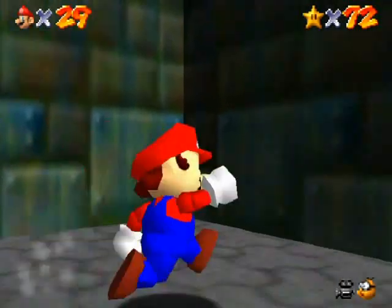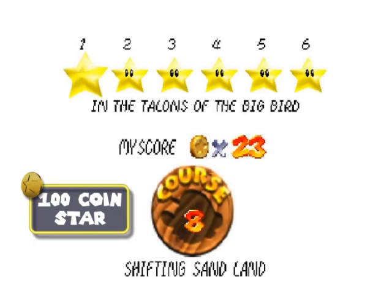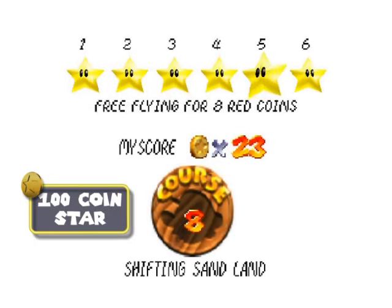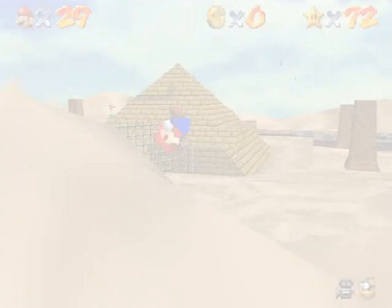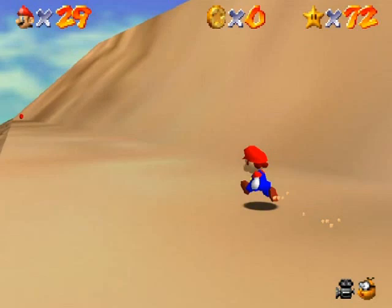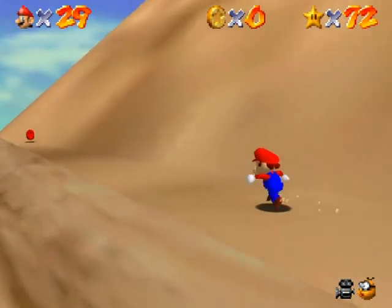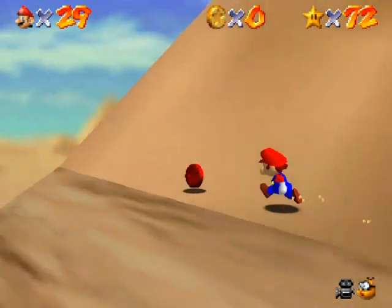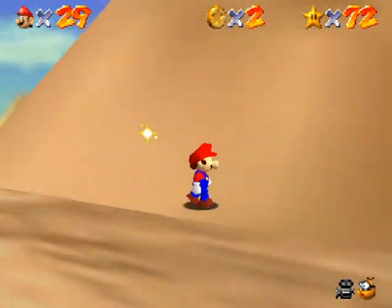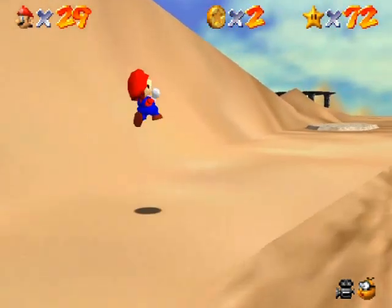Hello everyone and welcome back to the walkthrough. I'm gonna go inside for the 100 coin star of Shifting Sand Land. It's very helpful to know that there are 74 coins outside and 62 coins inside, so you know when you will be able to go inside the pyramid to get the rest of the coins for the 100 coin star.